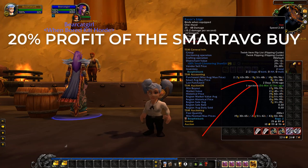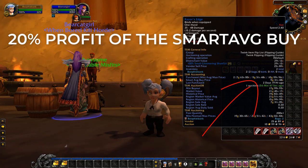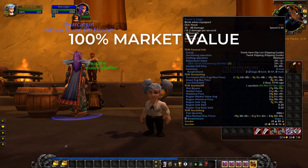My first listing setting posts at 20% profit on the smart average buy when there is competition and the price isn't very high. The second option sends it up to 100% of market value — and since we're buying under 70%, that's over 30% profit. The third option can go all the way up to 200% of market value if there's no one else listing.